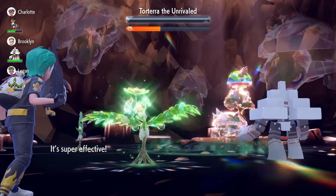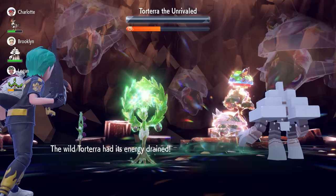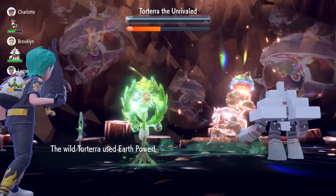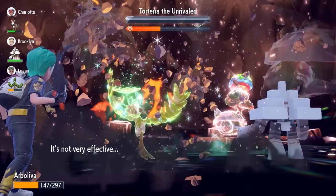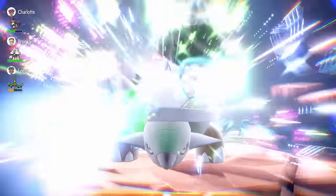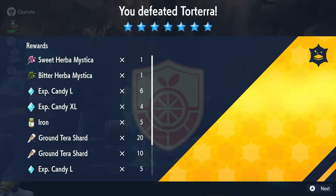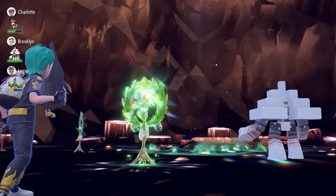That is how easy it can be to take down the Torterra — nice and easy, with nearly 50% left on the raid timer. Of course, you're going to be able to catch a Torterra in whatever ball you like, and hopefully get some good item drops as well, with the Herba Mystica being one of those 3% drops you've got the chance of from the rewards. We got two Herba Mystica, so hopefully that luck carries over to you when you're doing this event over the weekend.